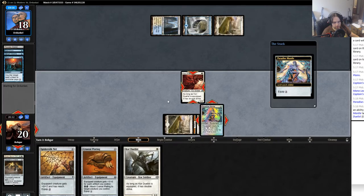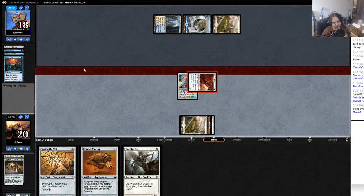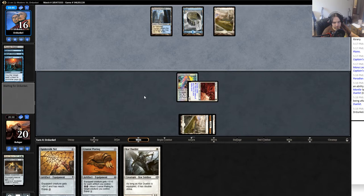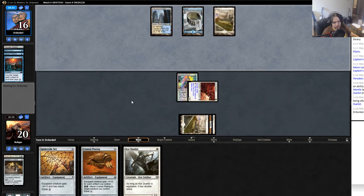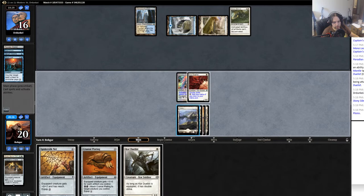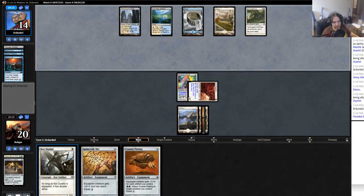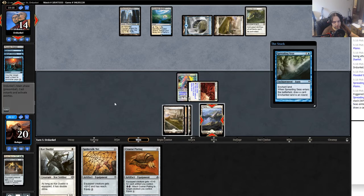Swing for two. His draw is a lot better this time — last time he just didn't play anything until turn four, but this is exactly the kind of deck that this deck has trouble with. This is pretty much our worst matchup. We really have to grind pretty hard. He doesn't have a land to play Stony Silence — that's all right. It does suck; I should have brought in my artifact hate.